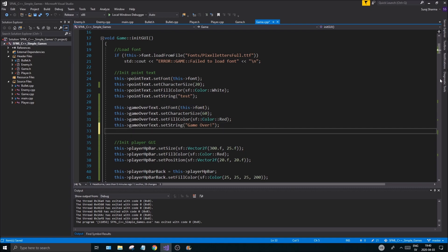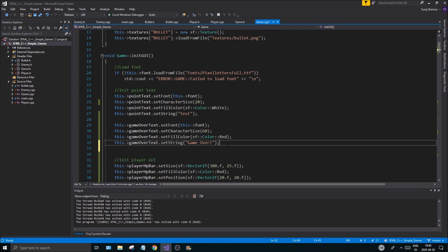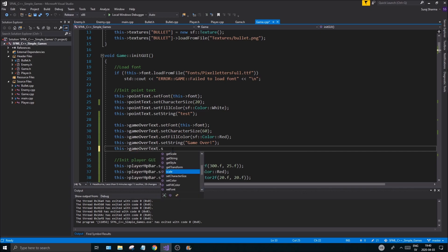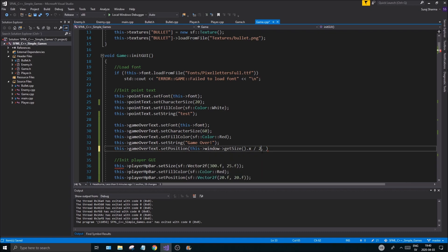The window is 800x600, but we can get the size dynamically. We want to center this game over text and only render it when the game is actually over. To center it, call set_position and use window.getSize() — get the x size and divide by two for the center of the screen, and do the same for y. But this alone puts the top-left corner of the text at center.